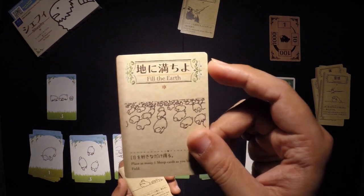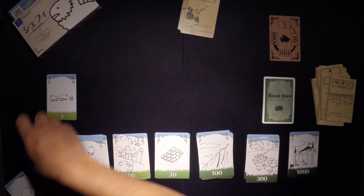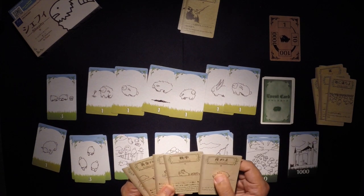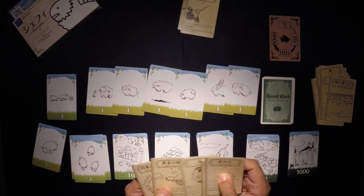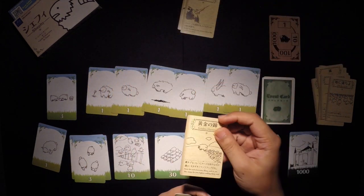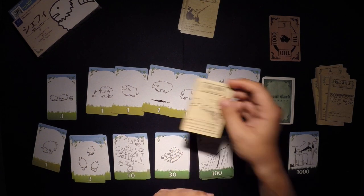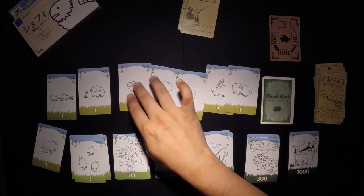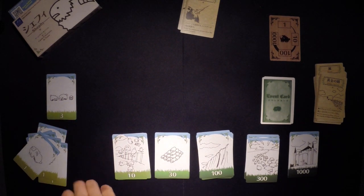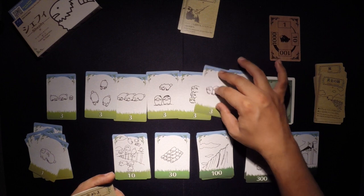I'm going to play Fill the Earth, which lets me place as many one-sheep cards as I'd like in the field. I'll put six of them and leave one already there. Then I'm going to do Golden Hooves, which allows me to raise the rank of as many sheep as I'd like except for my highest ranking card. Since I only have one 3, the ones get upgraded to threes. So now I have 21 sheep in the field.